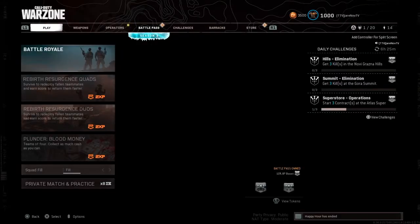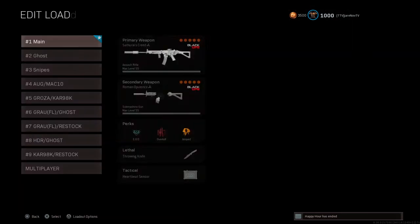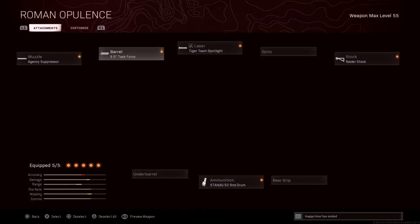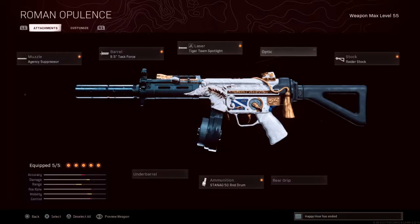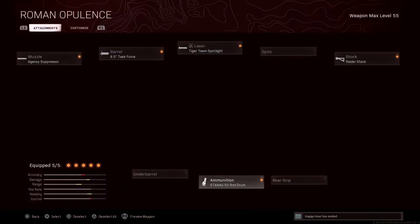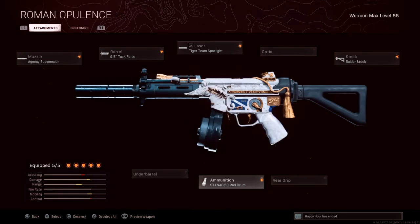Alright guys, we just finished gameplay on the Cold War MP5. Honestly, this thing is probably the fastest killing SMG in my opinion in the game — this thing has no recoil. The class we have for it is pretty disgusting: we run no under barrel. This is the class that everyone's running — chief suppressor, task force, tagging team for movement speed, raider stock, sprint to fire, ADS movement speed, and 50 round drum for team wipes. Hope you guys enjoy the gameplay, don't forget to like, subscribe, don't forget to turn on post notifications. Until the rest of the video — I'm Jaren, peace.